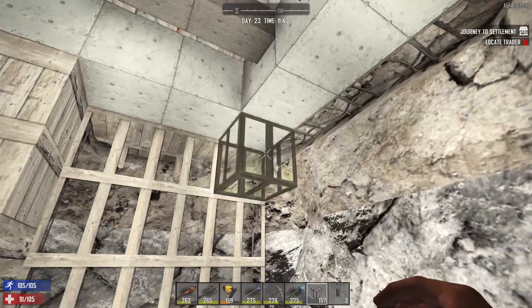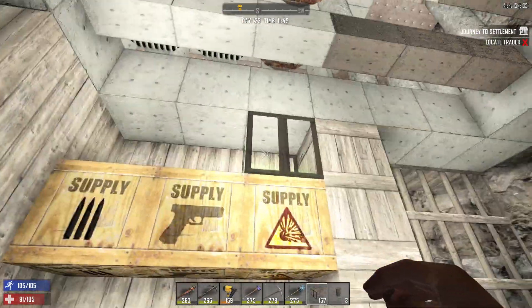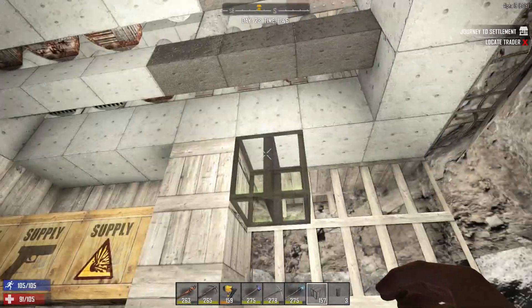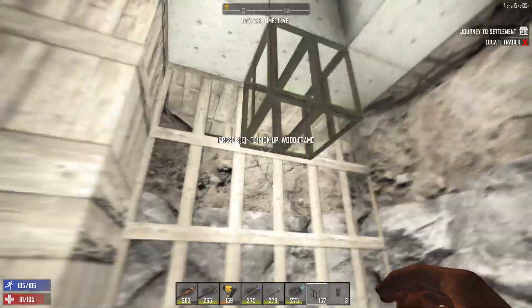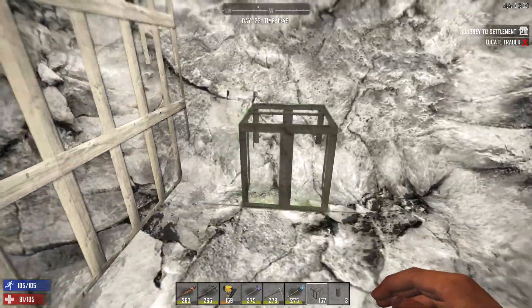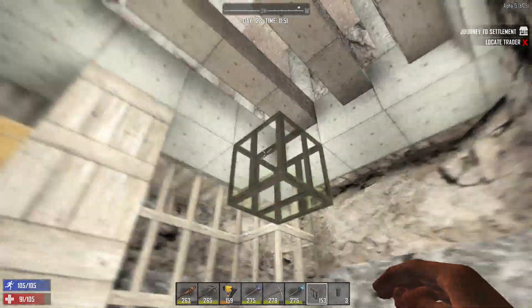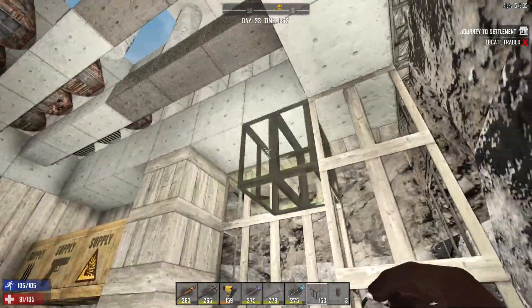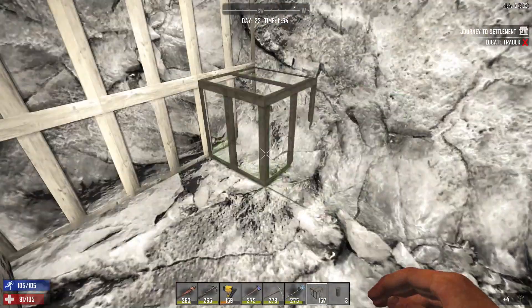We're going to go one more down into the corner — beyond that, maybe not. Down here we built the wall straight across, so let's look at it like that, see what that would look like before I nail anything off. Yeah, I mean that gives us space to do what we need to do, so I guess I will do it that way.